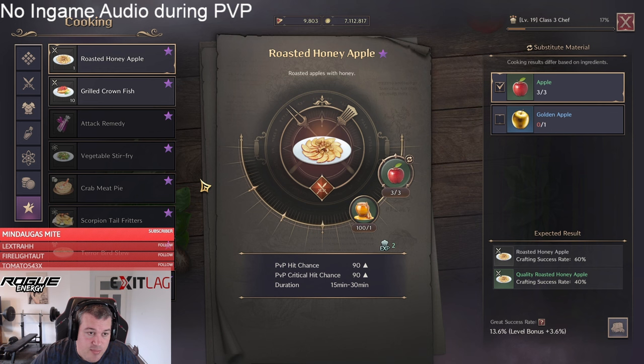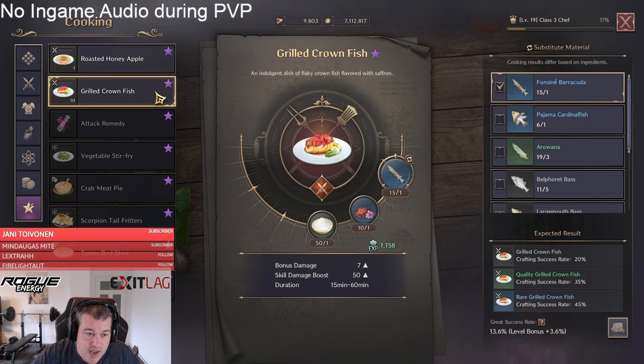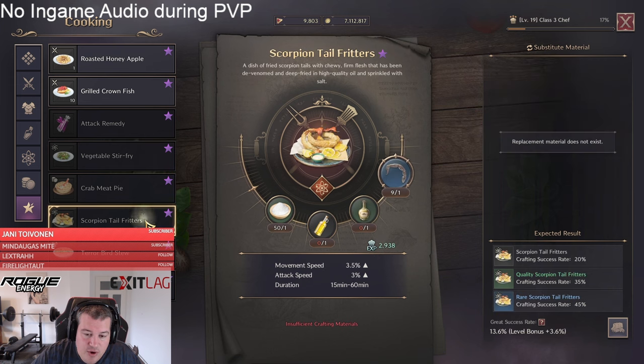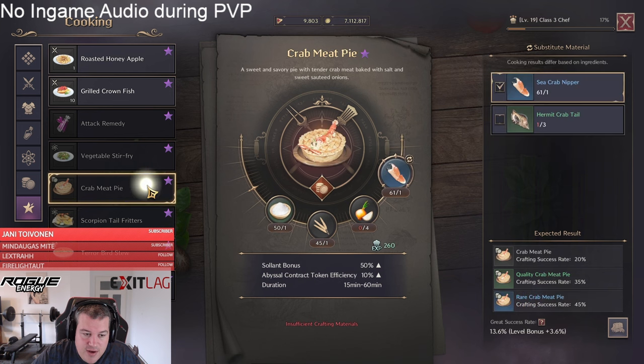Before the secret, let me share my personal daily food choices. For PvP I use the roasted honey apple; for PvE I use the grilled clownfish. As a remedy in PvP before a spin-to-win, I'll use an attack remedy — otherwise I save cooldowns for CC removal and don't use remedies much. For utility I go with vegetable stir fry or scorpion tail fritters depending on the situation. If I ever go defense — rare, but sometimes in small-scale PvP — I use the terror bird stew for all evasion and all heavy attack evasion. When farming I always have solent food running, either crab meat pie or golden apple pie.